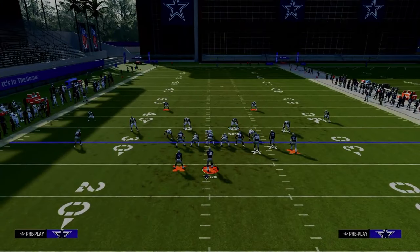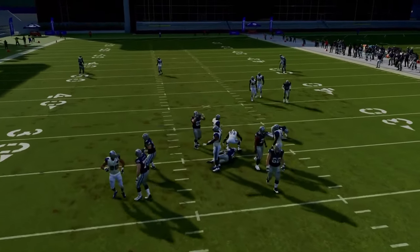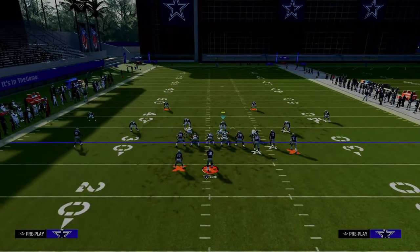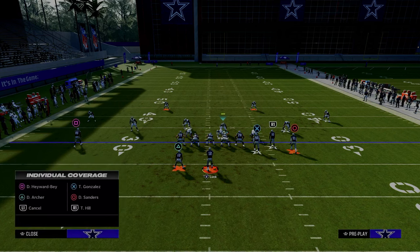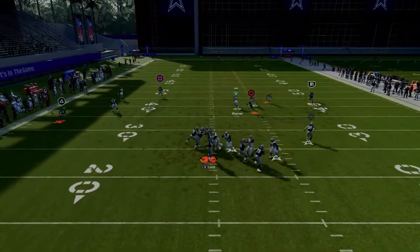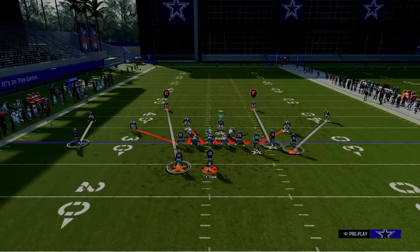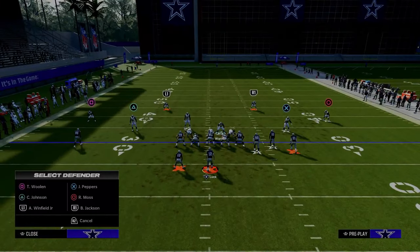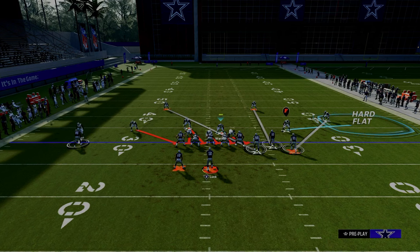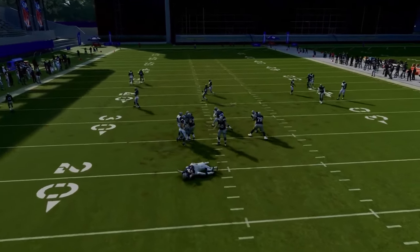If you want edge pressure, you can crash your D-line inside and it makes for a better edge rush. Another way to run this blitz is by shifting your D-line to the right, zoning out the corner, cross-manning the tight end, and usering him — a lot of times you're going to get edge pressure and A-gap pressure. My favorite way to blitz out of Spinner is still to pinch my defensive line. I think this is the best blitz in the game and the best way to defend most formations — you'll get nice pressure and just need to use the running back if he goes out on a route.